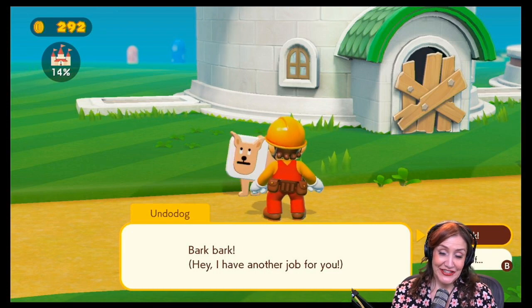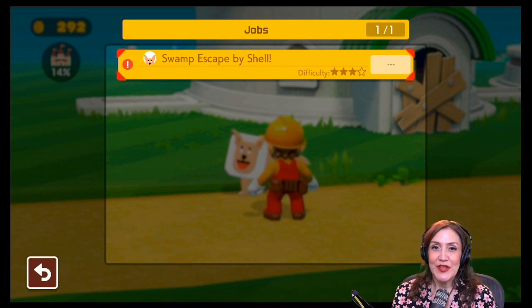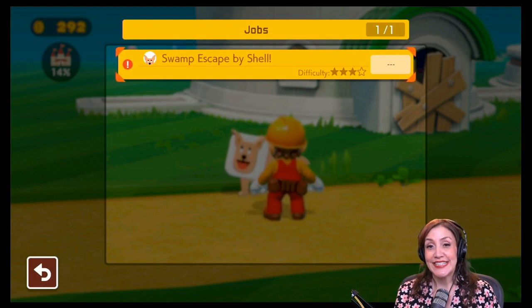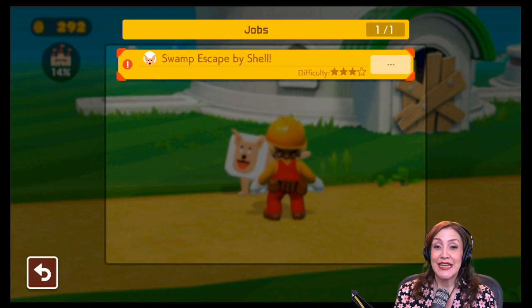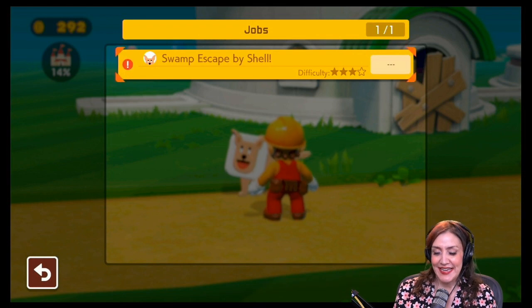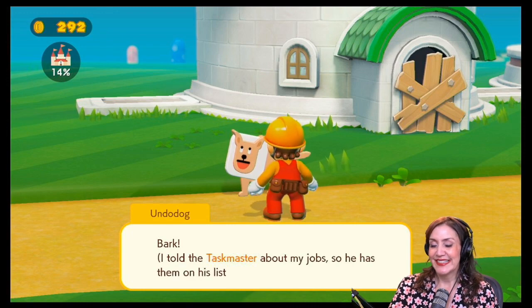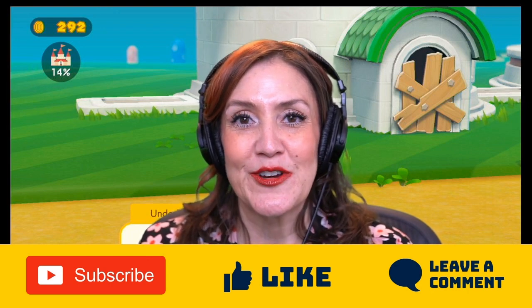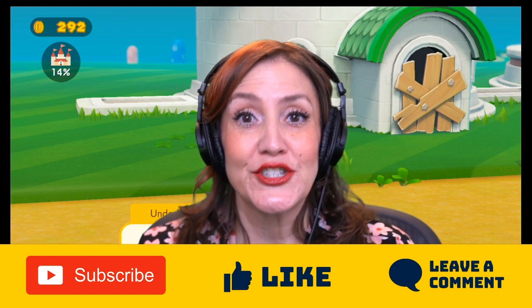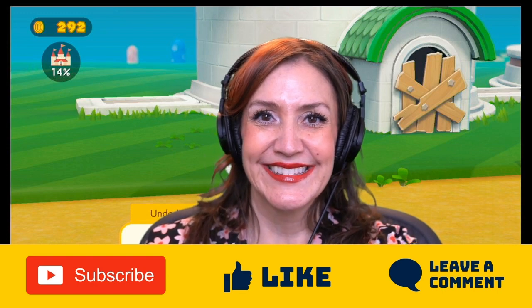Not today, not today doggo. Why thank you. Swamp escaped by shell — okay, it's worth three stars. We are not going to do that job today, but it was kind of fun doing the other one. It did take me a long time to get through — thank you for bearing with me. I know it took a long time and I did use a lot of the building blocks. It was fun. But I don't think I can handle another dog course at this point. So I'm going to go ahead and end the video here. Thanks for joining me, Magic Mommy — I hope you'll tune in next time and join me for another episode of Super Mario Maker 2 and the walkthrough. I had a good time and I hope you did as well. See you next time, bye-bye!